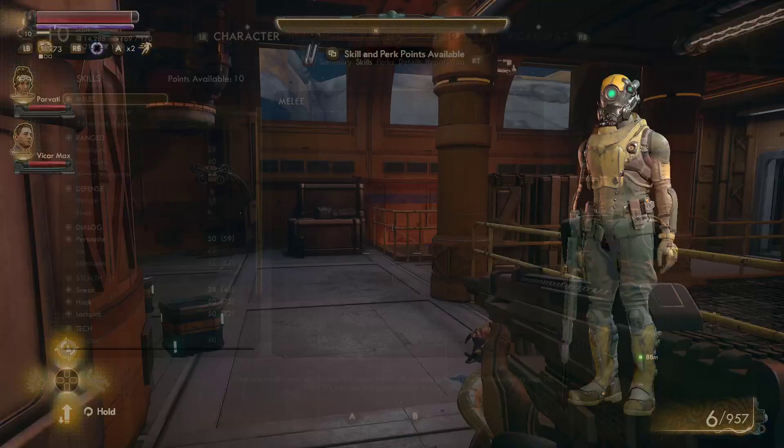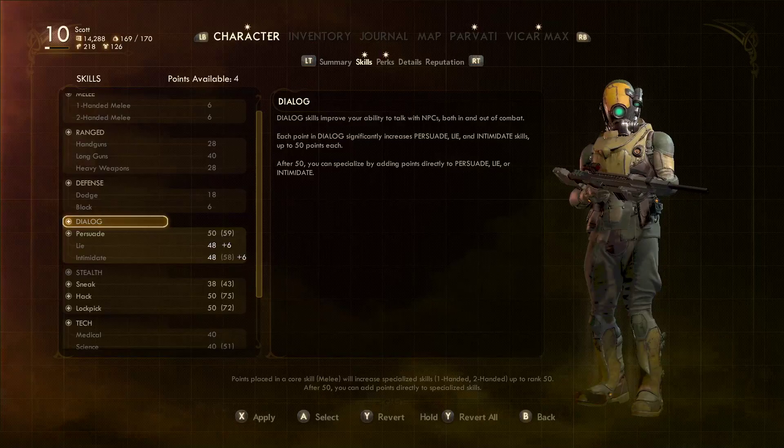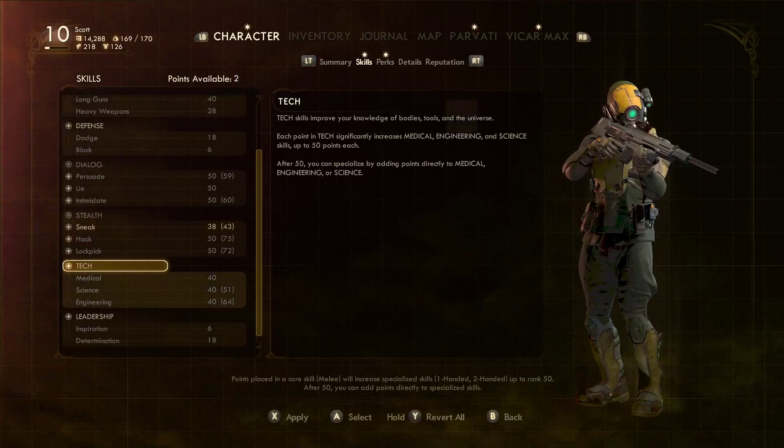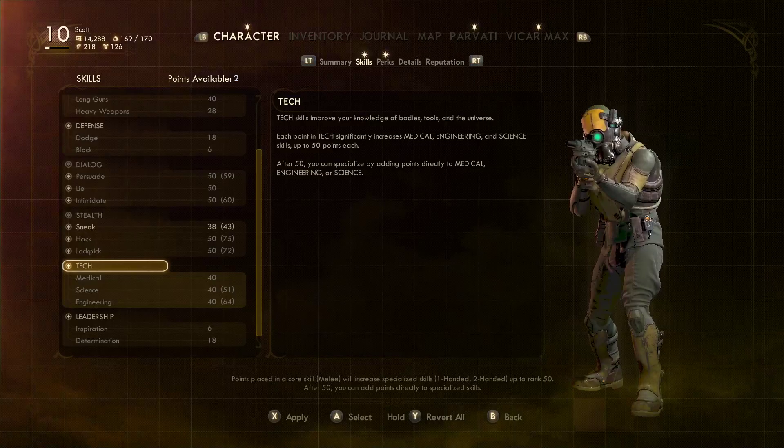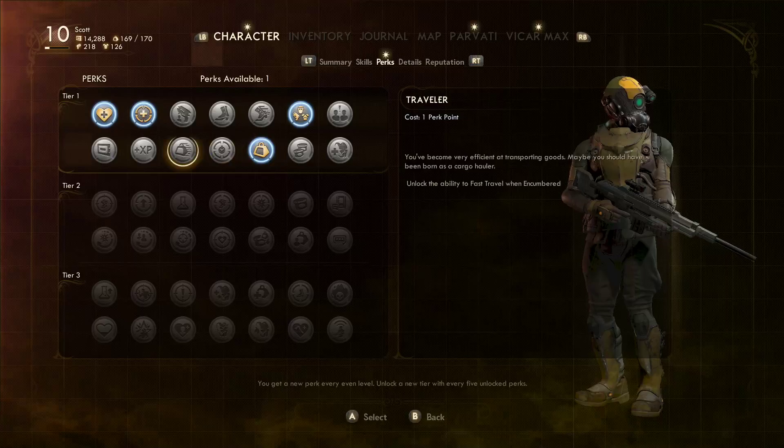Now we have got perk points available - skill and perk points, right. I wanted to get this up to 50. I might as well put these up to 50 as well. There we go, done on perks. So I went with that last time - the pack mule. What was I going to get?